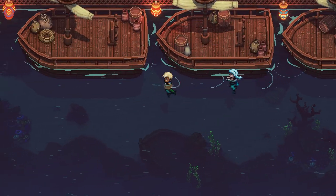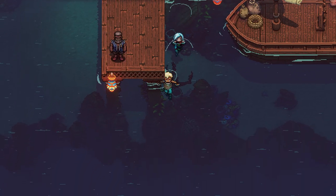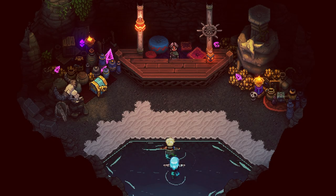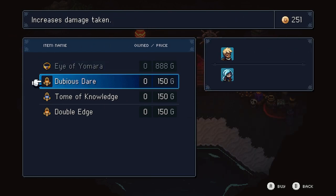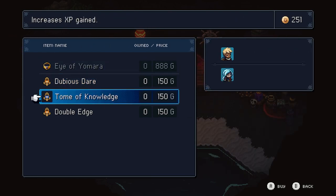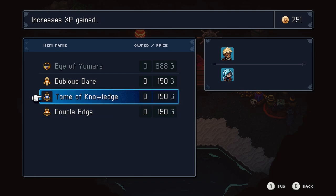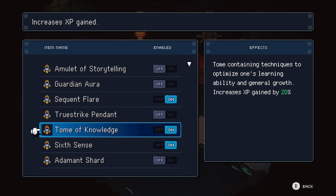All you have to do is jump into the water and swim under the docks where the old sailor is standing, and you'll enter a hidden zone with the secret black market merchant who will ask for your special Trader's Signet and will now give you access to bonus goods. There's a really useful trinket that will show enemy weaknesses next to their health, and also three really unique relics, one of which is the Tome of Knowledge — the 20% bonus experience you can enable for the whole game.